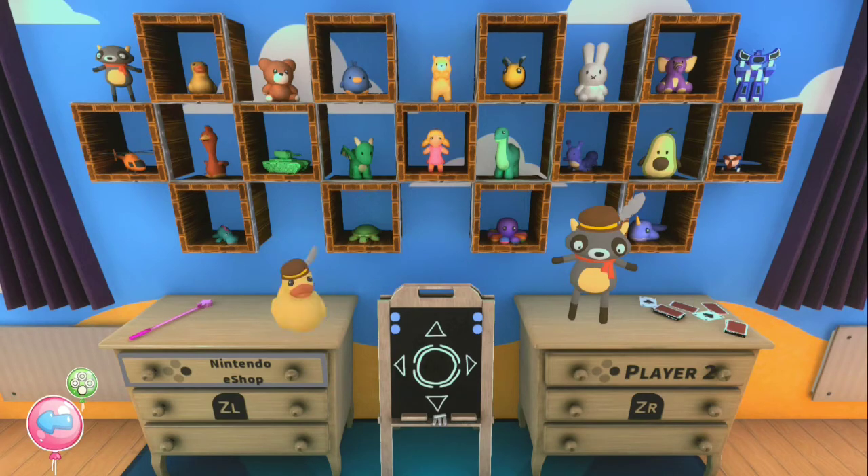Now, the game just came out and the DLC — which is the toy box, which allows you to get all these other toys — is $1.99 right now for the next couple days at least, down from I think it was like $3.99 or $2.99. So, a little bit of a discount there.